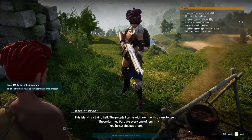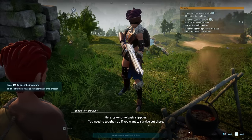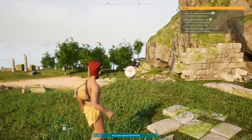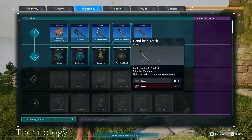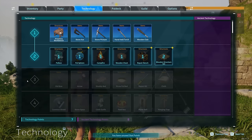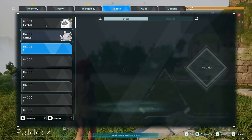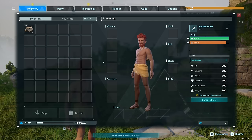She says: 'Been a while since someone who didn't stink of pals washed up here. This island is living... the people I came with aren't with us any longer — those pals ate every one of them. Be careful out there. Here, take some basic supplies, you'll need them.' The pals ate everybody — no way! That one looks angry, lamb ball looks adorable. We have inventory, technology — oh, this is cool. It's level-based. We have a pal deck!